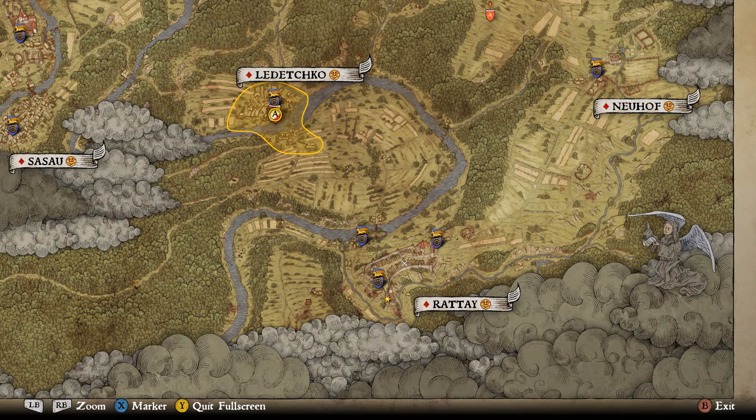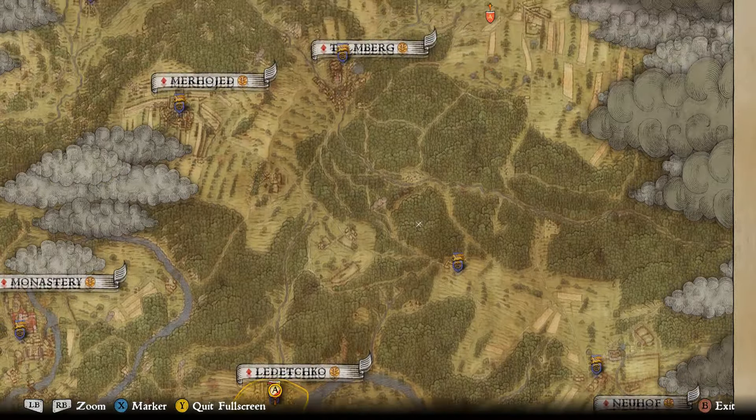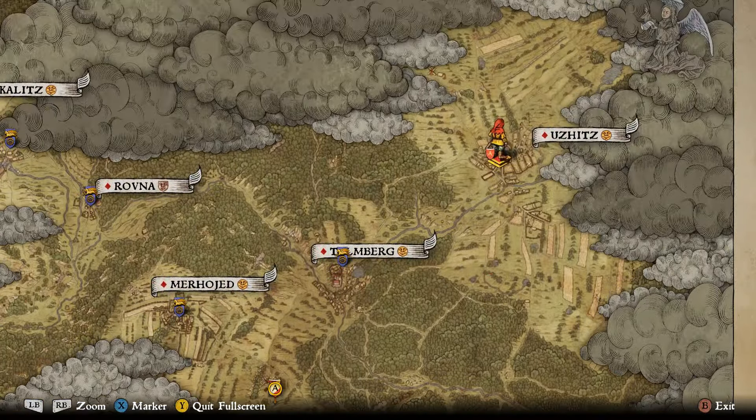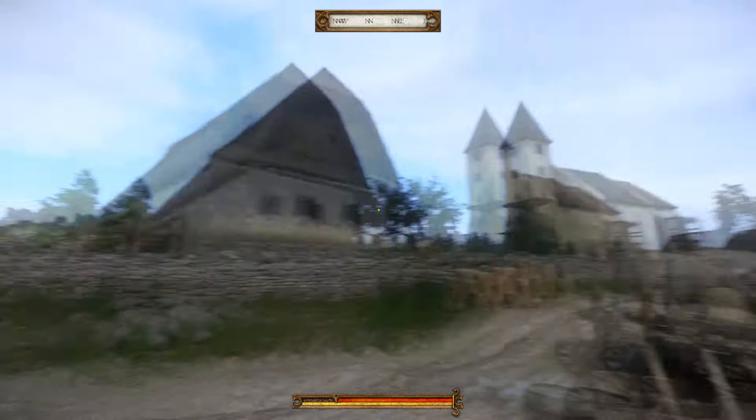Currently you'll be in Rattay, which is actually on the opposite side of the map. Uzhitz is in the northeast corner. My recommendation is that if you're just starting the game and you haven't got this far yet, just wait until the main quest takes you to Uzhitz and then go visit the scribe — because by then you'll have a horse, and until that point in the main questline there's not really a point in learning to read.